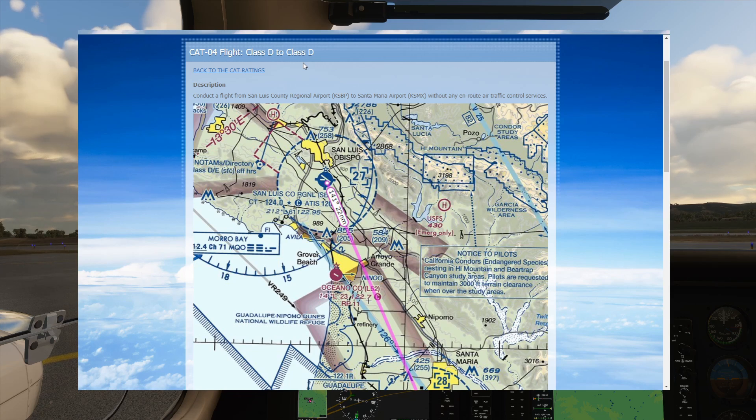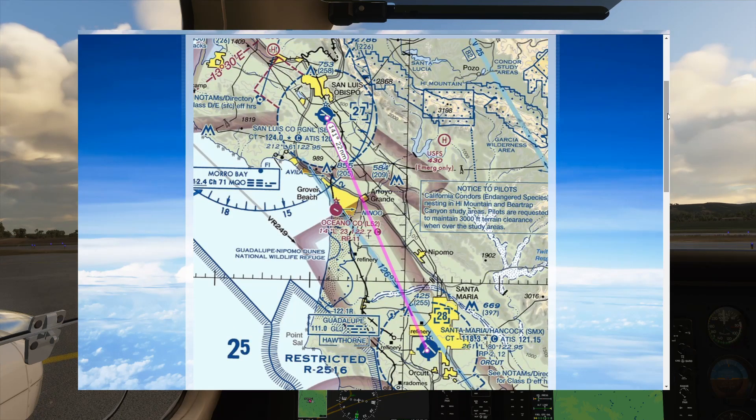If we think back to the CAT 1, we flew without talking to anyone — that's really what it's going to be between the two airports today. In the CAT 2 we came into a class delta airport, right here into San Luis Obispo airport to talk to the tower — we're going to use those skills when we head into Santa Maria airport today. In the CAT 3 we learned all about how to taxi out and taxi in and work with the tower as far as getting a takeoff clearance.